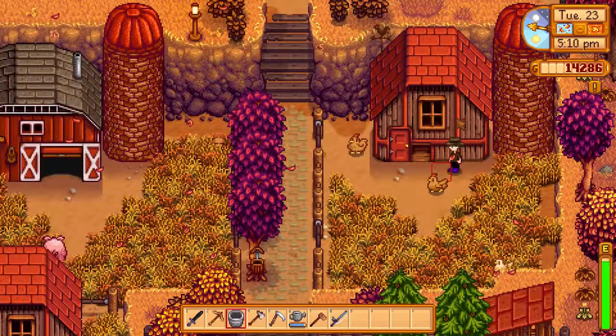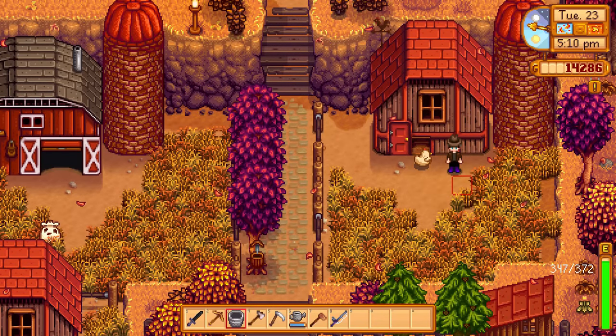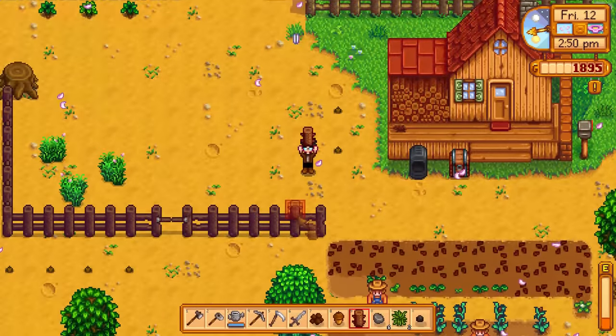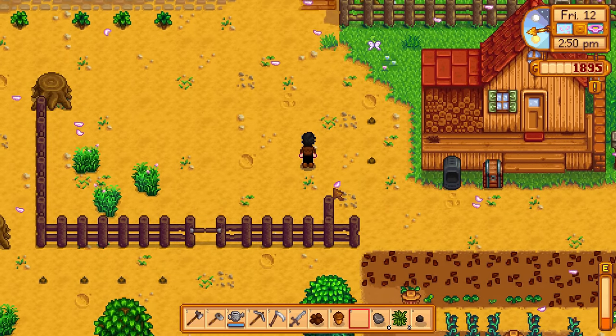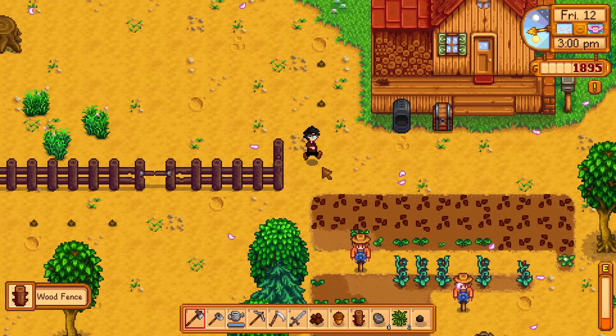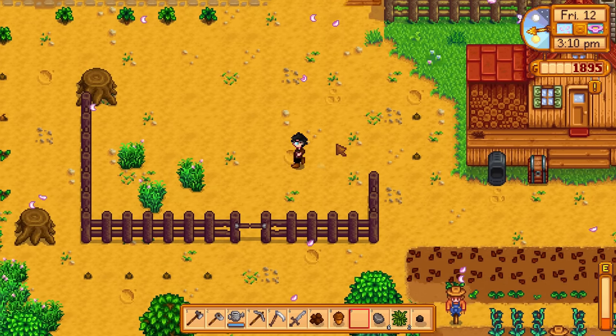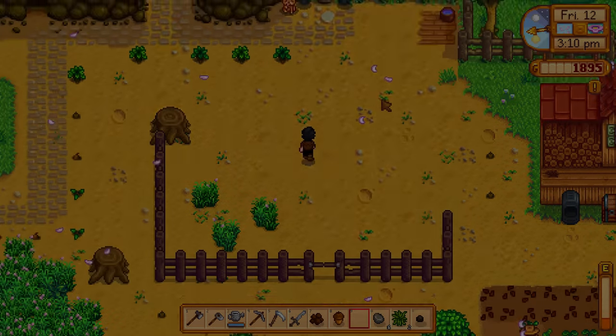Chickens will return to the coop by 6 pm each day as long as there is a valid path back and the door is still open. Fencing in your coop is completely optional but ensures that your chickens stay in one area and safely make it home each evening. If the chicken is unable to return and is left outside overnight, there is a chance that the chicken will be removed from your farm completely and the remaining chickens will become frightened.